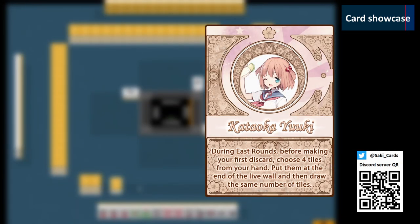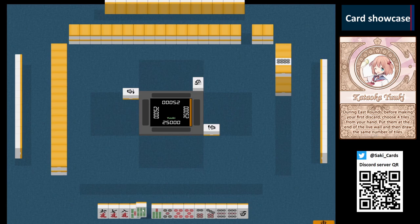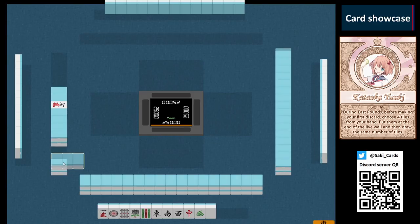Yuki is known for having fast starting hands. Her ability allows you to have a higher chance of getting good starting hands in each round. After your initial draw, put 4 tiles from your hand at the end of the live wall, then draw 4 new tiles and continue with your discard as normal. Swapping less than 4 tiles is not allowed and is considered an illegal move.